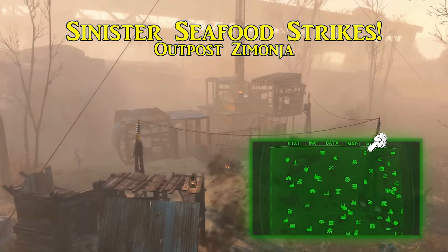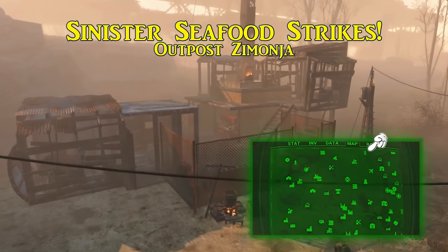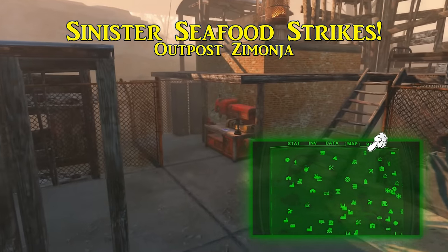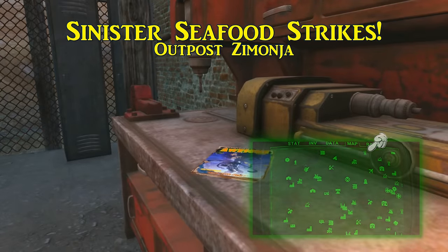First and closest to Sanctuary is Sinister Seafood Strikes. This is found on the settlement workbench of Outpost Zimonja. This outpost lies on the northern edge of the map, northeast of Ten Pines Bluff. Once picked up, this will increase your damage output at night by 5%.